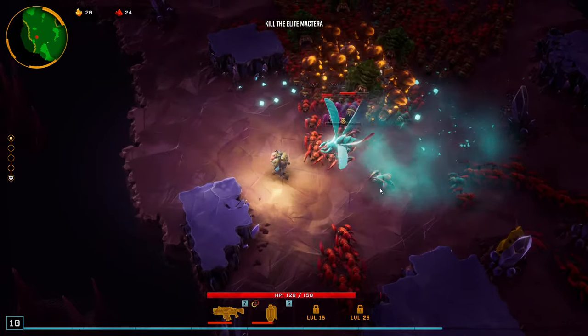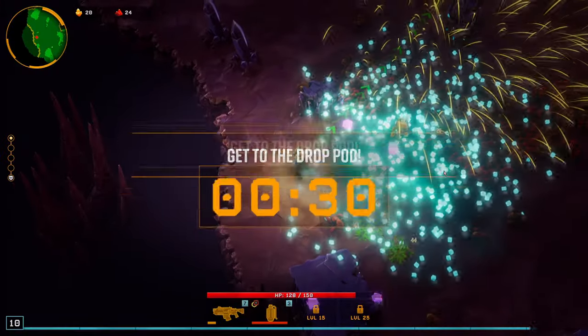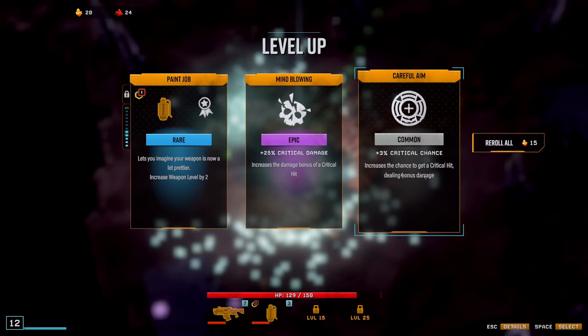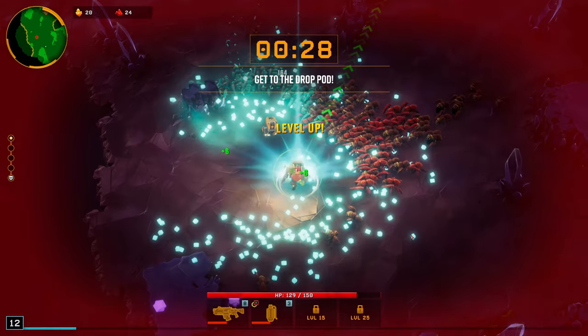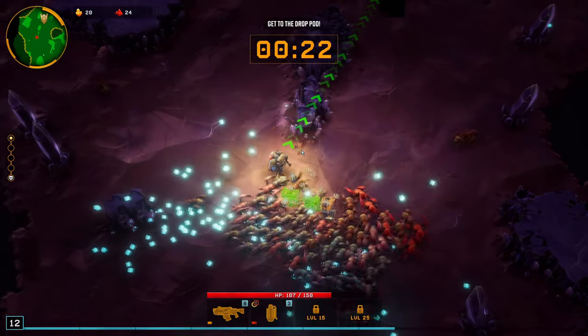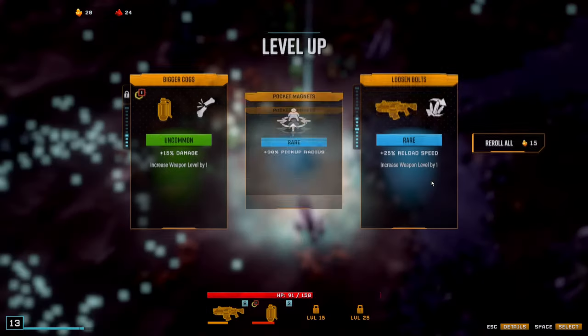Die! Oh my god. Increase the damage bonus of a critical hit. Increase max HP — I'll probably do damage. Get to the drop pod, 30 seconds. What? But I want to stay and level up. Hold on, I'm going to get greedy.